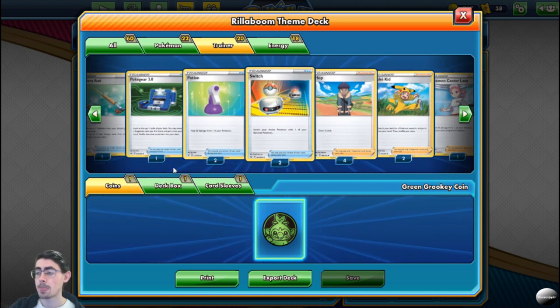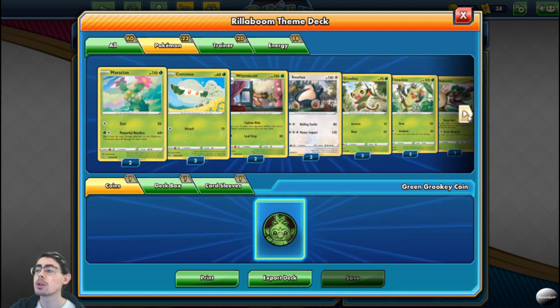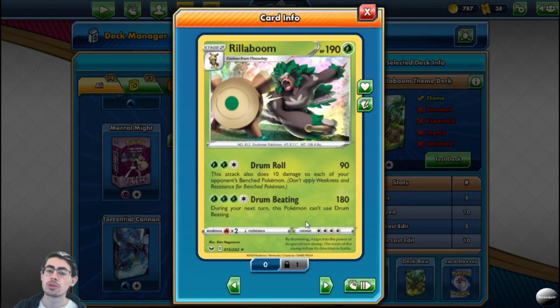Switch is very important to this deck. It enables you to swap out your active Pokémon with a benched Pokémon. What it combos with brilliantly is Rillaboom. Rillaboom's Drum Beating can't be used on two consecutive turns unless Rillaboom hits the bench. So what you can do is use Switch to swap out one of your benched Pokémon and then retreat back into Rillaboom — this enables you to use Drum Beating twice in a row. Be very careful and hold on to your Switches until you need them, because your opponent will know that once you use Drum Beating, you can't use it again the next turn.